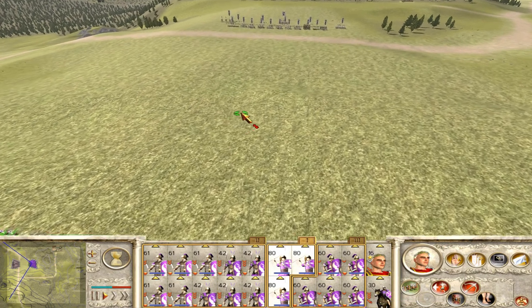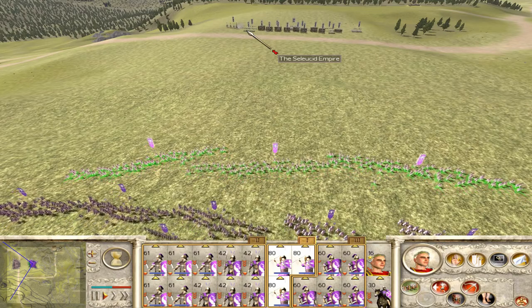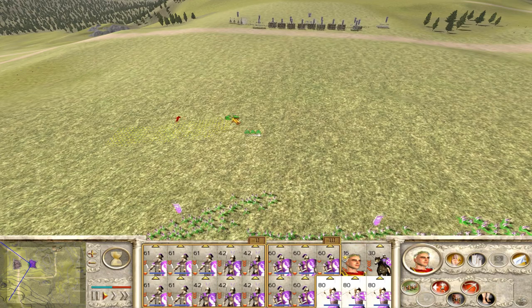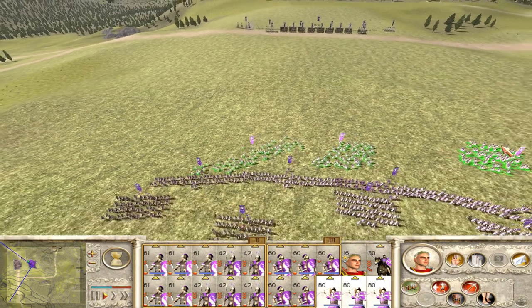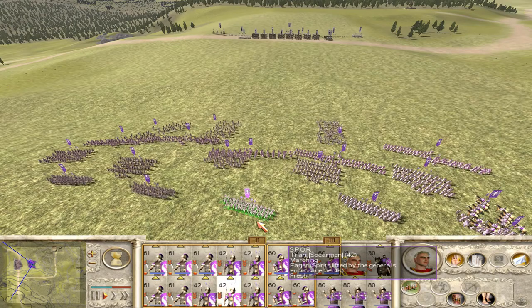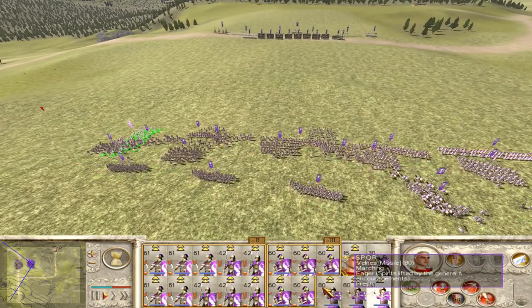So, are we attacking or are they attacking us? I don't think it really matters. The best way to take out elephants is to use Velites — javelin men are the best for that, really drawing them out. Oh god, they're running at us. Let everyone run, since the enemy is trying to close as fast as possible.